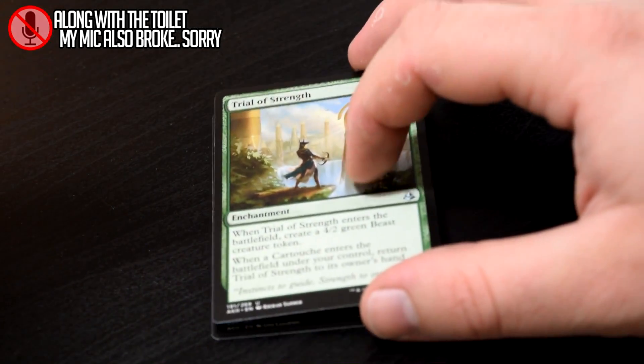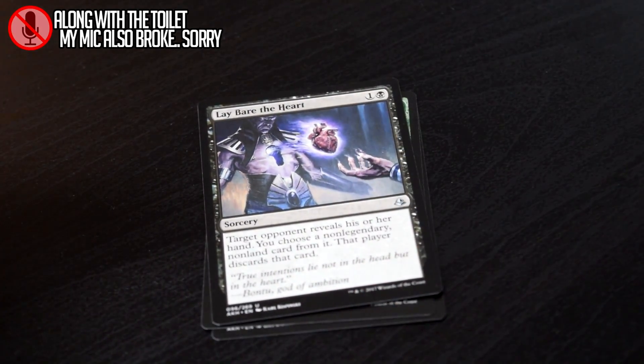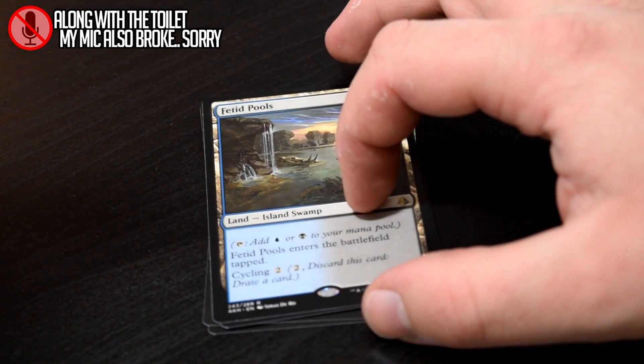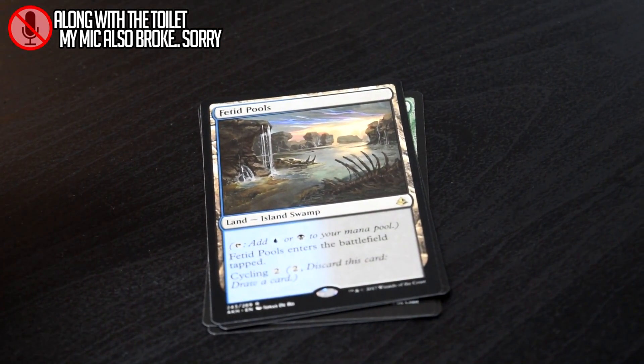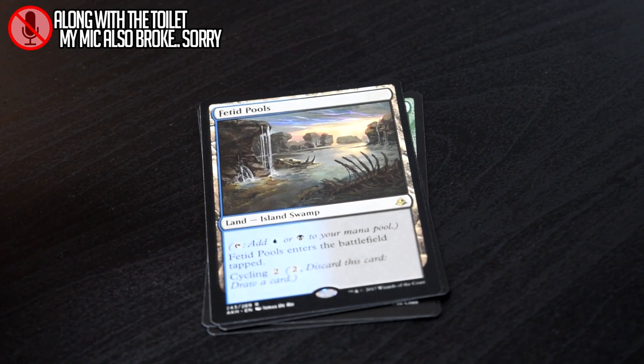Cryptic Serpent, Trial of Strength, Lay Bare the Heart — which is nice — and a rare, Fetid Pools. Our first bicycle land of the box. What else can I say? It's a dual land that you can cycle. It's nice.